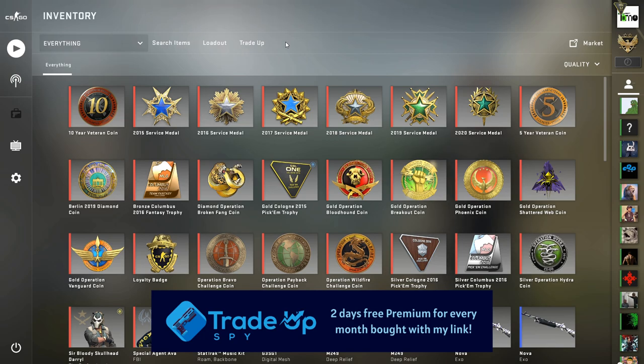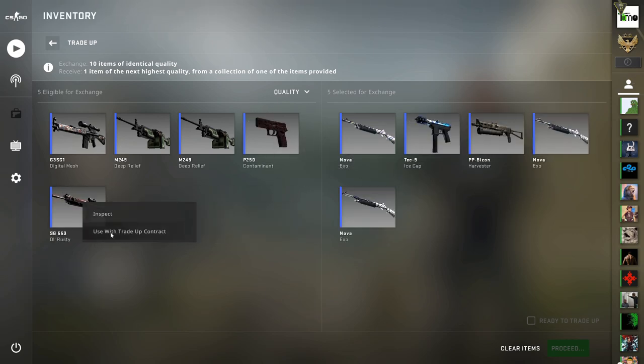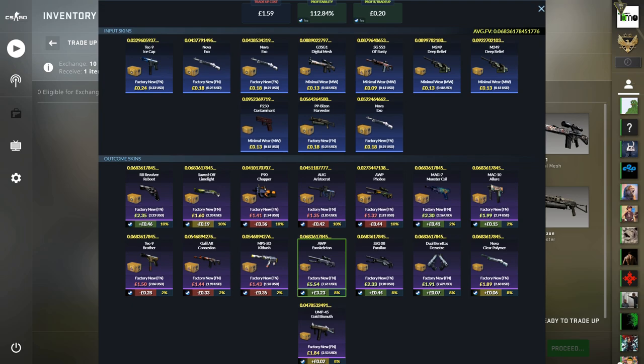So let's get into these. The first one is a nice cheap one — it's mil-spec to restricted with Gamma, Fracture and Broken Fang. For this we're using 5 factory new Gamma skins which are those ones there and the Harvester, 1 skin from Fracture which is that old Rusty, and then to fill out the rest of the contract, 4 minimal wear skins from the Broken Fang collection. Keep the average float below 0.07 to get all factory new outcomes here, and we get a decent odds at profit with 54% chance to make something, even if it's just a couple of pence. Most of the profit outcomes are only small profits with this trade-up, so we really want to see the Exoskeleton for a big start. Let's see what we get here.